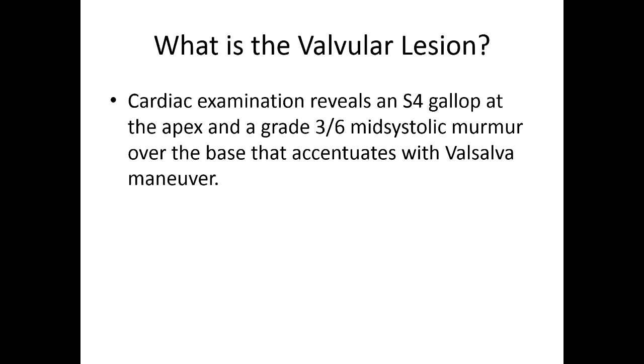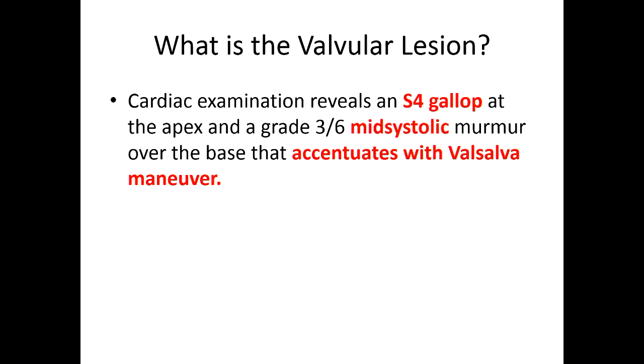Next one. Cardiac exam reveals an S4 gallop at the apex and a grade 3 out of 6 mid-systolic murmur over the base that accentuates with Valsalva maneuver. Someone identified that correctly — now you have to tell us why. That's exactly right. Somebody walk us through the Valsalva thing. What does Valsalva do and why would the murmur increase with Valsalva?